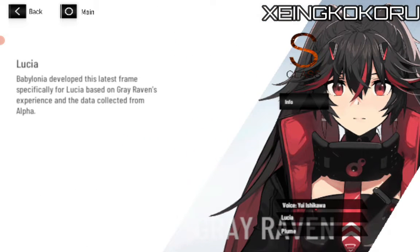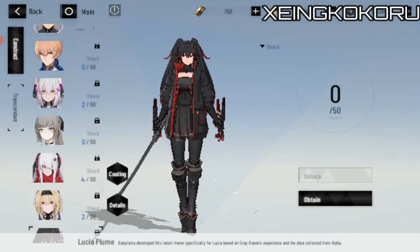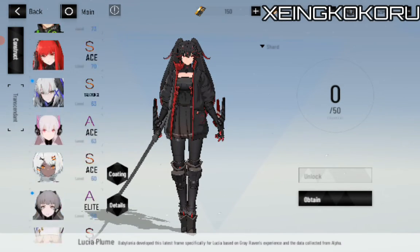Babylonia developed these latest frames specifically for Lucia based on Grey Raven's experience and the data collected from Alpha. So yeah, there we have it — all of the characters right here.